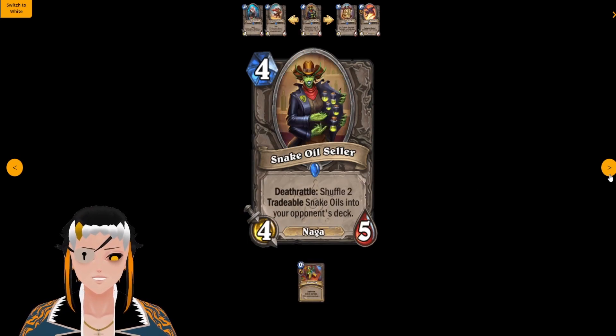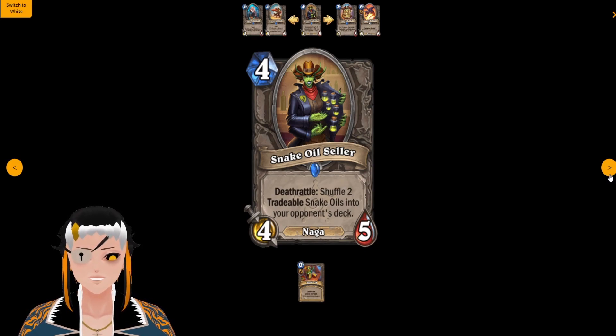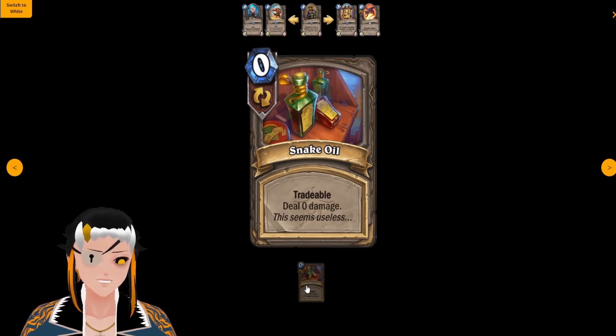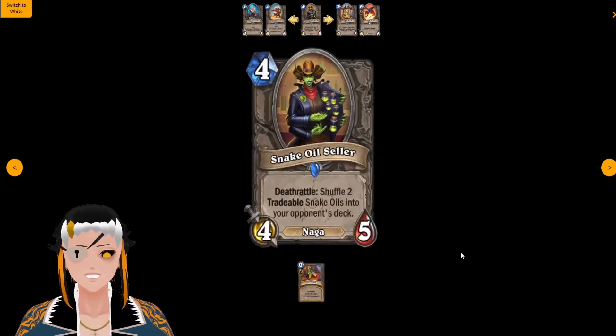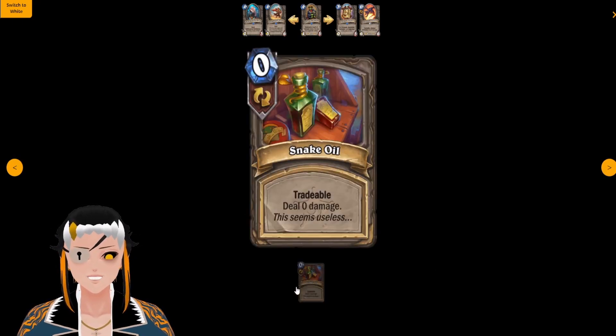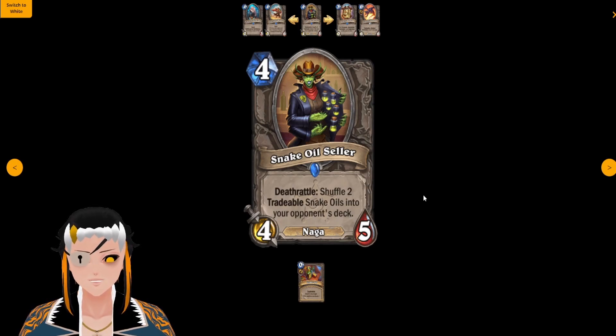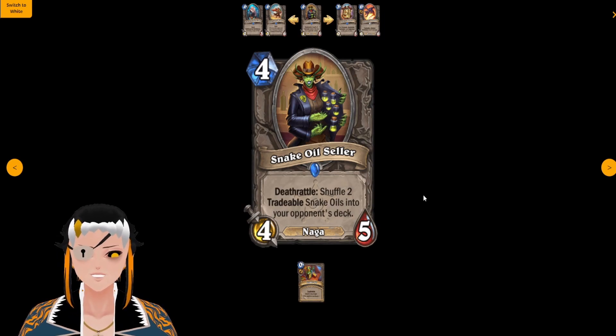Snake Oil Seller is a four cost, four attack, five HP Naga with a deathrattle: shuffle two tradable Snake Oils into your opponent's deck — these are basically zero cost spells with Tradable that deal zero damage. I originally read this card completely wrong and thought it shuffled the Snake Oils into your own deck, which made it seem a lot stronger. However, because it goes into your opponent's deck, this card is meant to counteract the highlander cards we'll be seeing in this set.